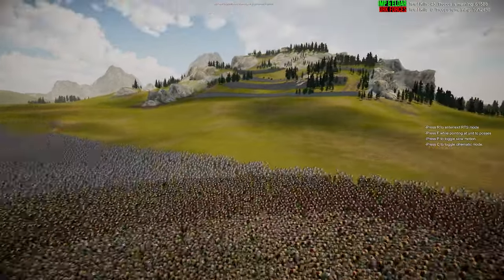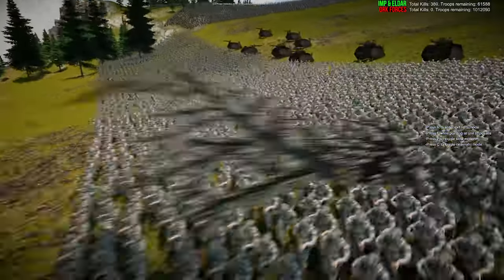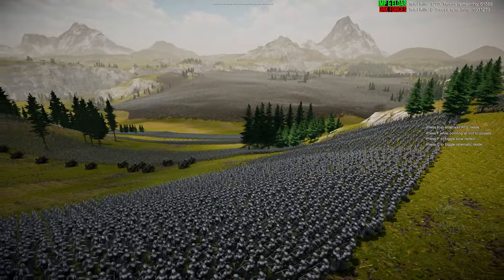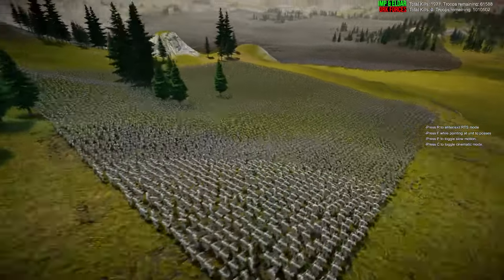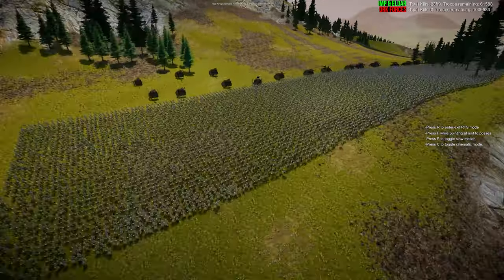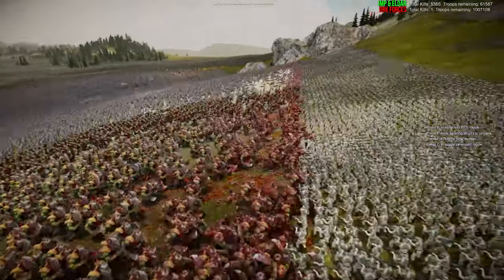The Orcs are going to be charging straight for the hill. You can see here that we've got multiple defense lines for the Imperial Guard. Conscripts on the front line here, supported by a couple of autocannons — about 10 of them. Then we've got a second line and a third line of Conscripts. Backing them up on a fourth line, we've got the Death Corps of Krieg. So the Orcs have got a fair old chunk of Imperial Guard to get through. The Orcs are meandering and making their way right into that Conscript line.